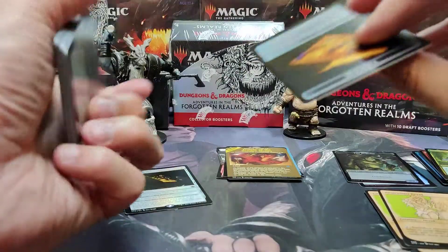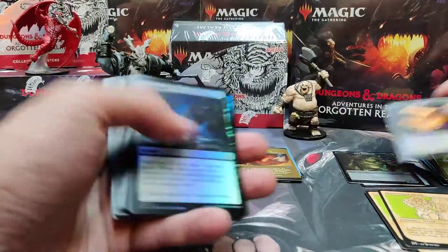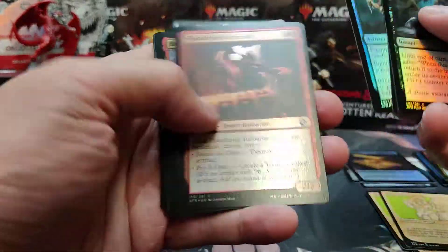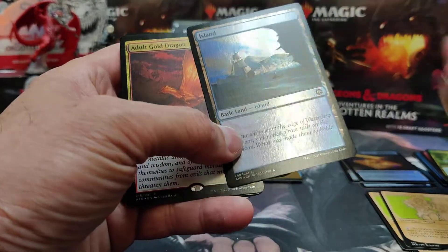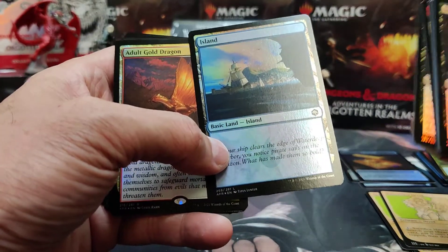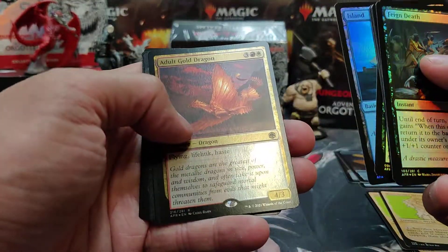Anything you guys are hoping for out of this? We got a foil Fairy Dragon and Treasure token. We're just going to hammer through the commons and uncommons for the most part unless I see some fun flavor to talk about. The islands in this set — all lands — are worth money. It's one of the first sets with flavor text on basic lands, and of course the art's beautiful.